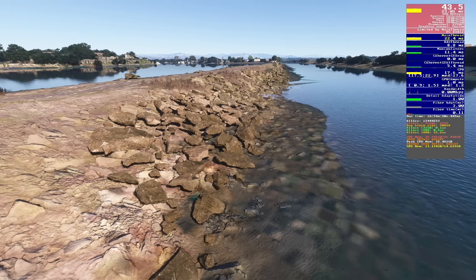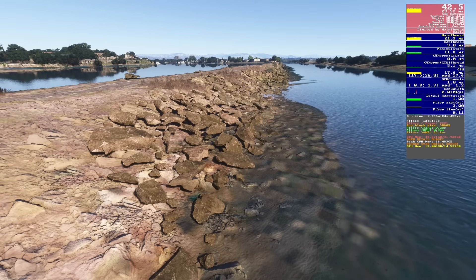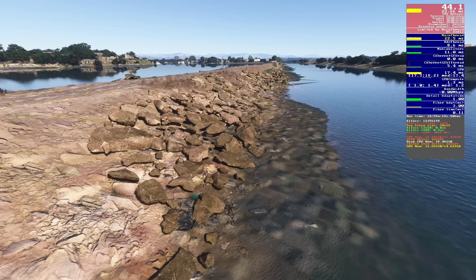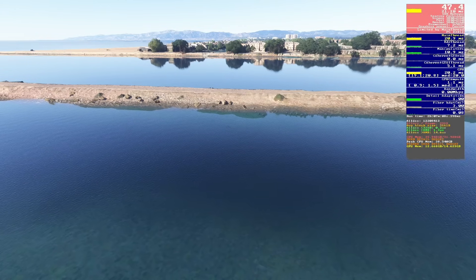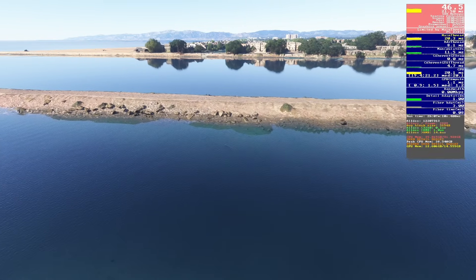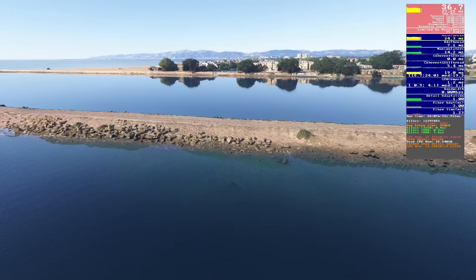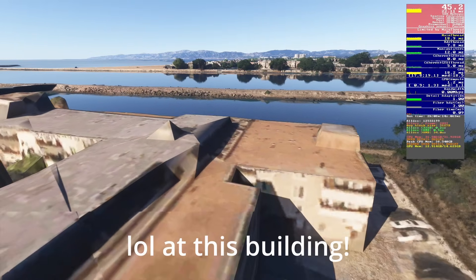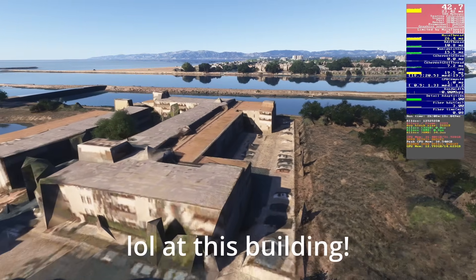Looking at the rock setting on the ultra preset — they look pretty good. Jumping down to low, it's not hugely different at a glance, but panning around with the drone camera shows how poor the draw distance is on the low setting. Medium is slightly better but still not great. High is where we get an acceptable level of draw distance — it looks much, much better. So high it is.